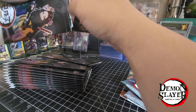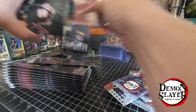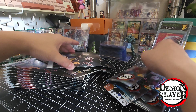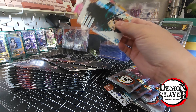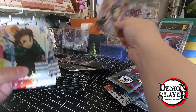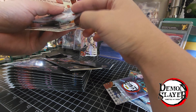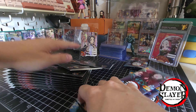Rip the whole top — got the perforated part. Being a higher tier box, you get SSRs in every pack. Ooh, this one. I got an extra opening — this one came loose, with a UR.